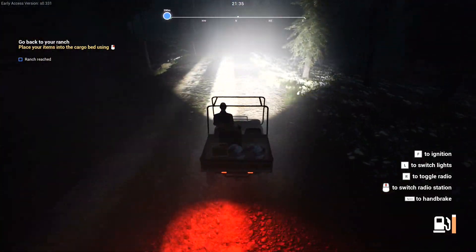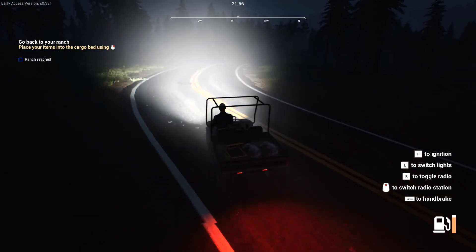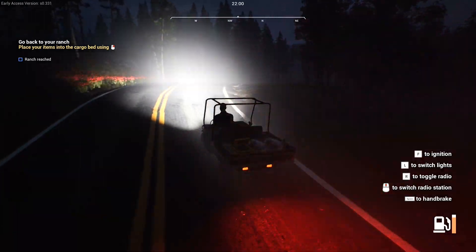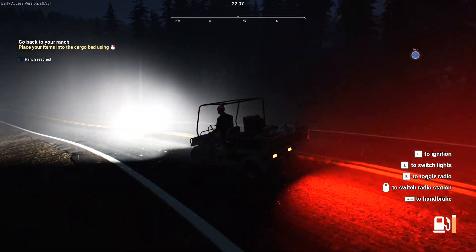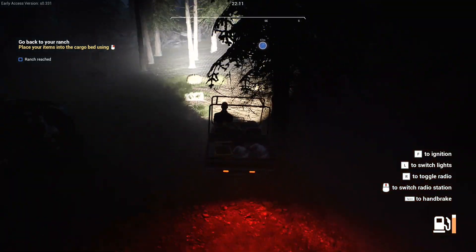I have precious cargo — I have to be careful. I don't want my chickens to die. I wonder if there are any other vehicles on the road. In Farm Sim World you did have other vehicles on the road. This looks like my place — it's a dump, so it's probably my place.